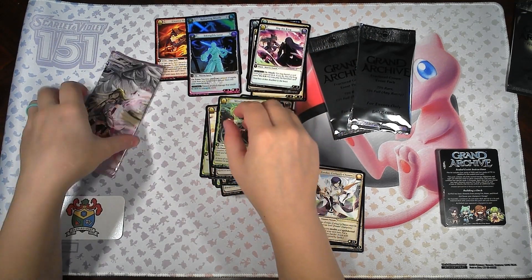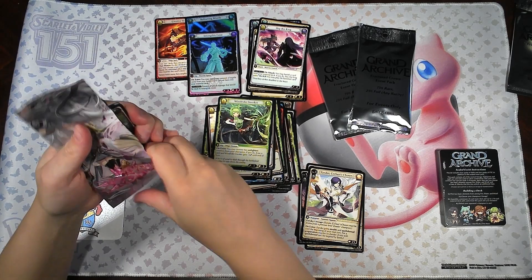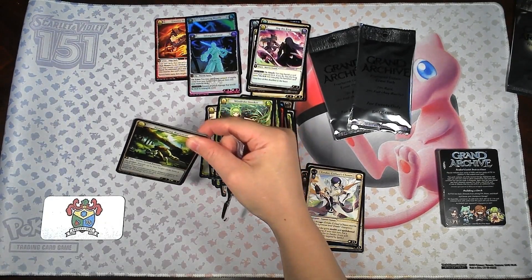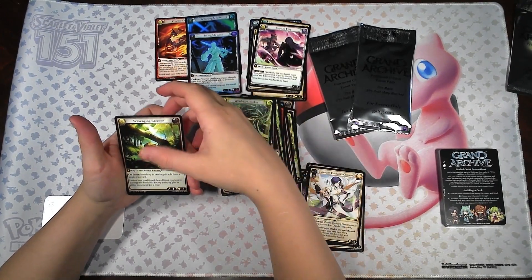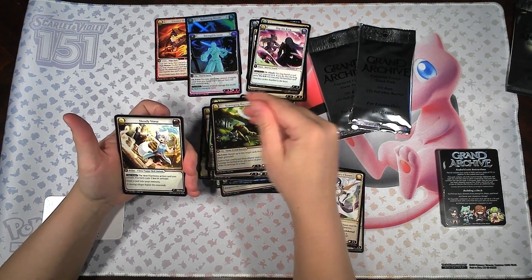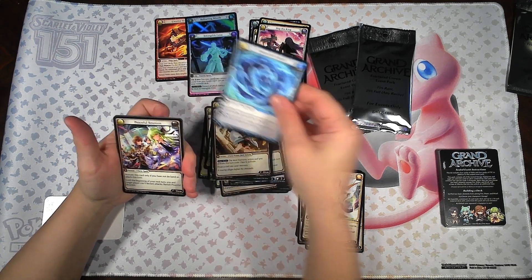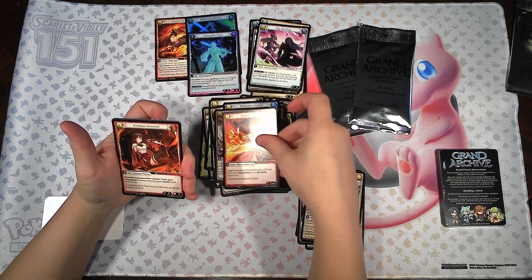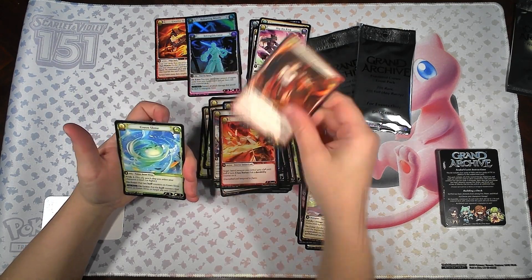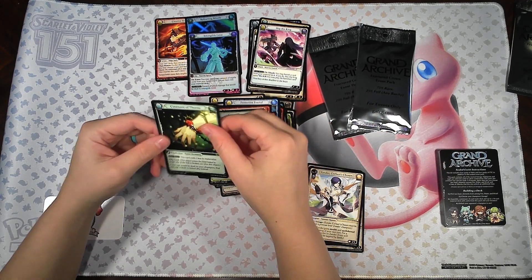Last pack. We've got a Scavenging Raccoon, Steady Verse, Protective Fractal, a Peaceful Reunion, Hone by Fire, a Gaharzy Arsonist, a Greenslime. And our rare is Covenant of Thorns.